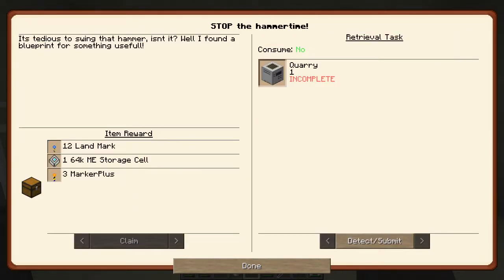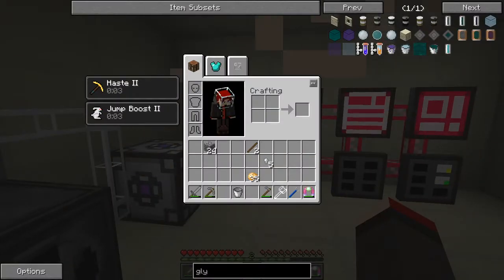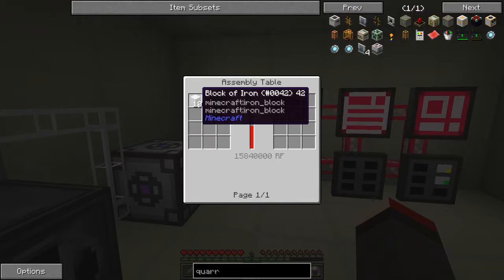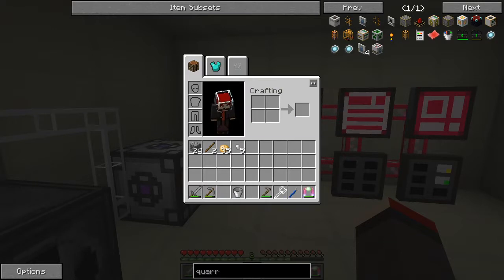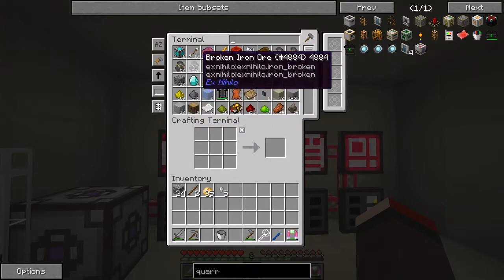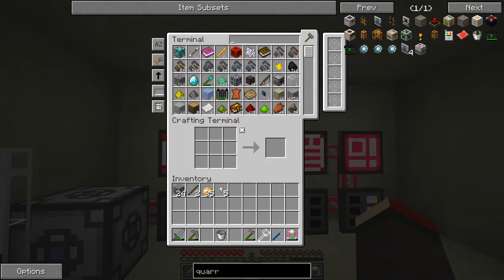'Stop the Hammer Time' — sounds like a good one. So we've got to make a quarry now. Let's see what we need for the BuildCraft quarry: 10 blocks of iron — that's a lot — one block of gold, and one block of diamond. I don't have any of that available at the moment. We've got one diamond, and 57 gold — not even enough for one block since that's nine times nine, 81. And we need 810 iron — that's a shame.